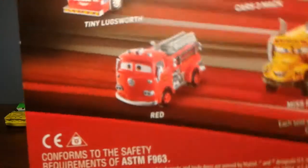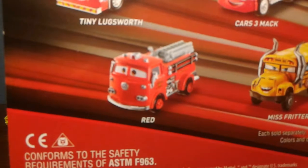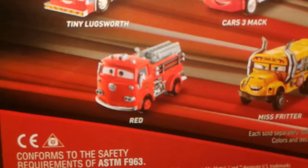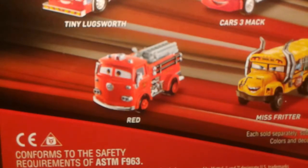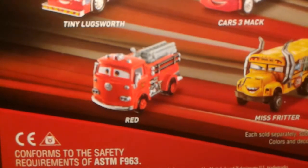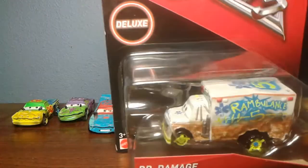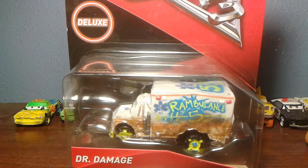On the back it says: 'Blindsided by a new generation of Piston Cup racers, Lightning McQueen finds himself suddenly pushed out of the sport he loves. To get back on top, he will need the help of a young race technician, Cruz, inspiration from the late fabulous Hudson Hornet, and guidance from a few old friends along the way.' That gives a little background story about the movie — and fair warning, this video will have some spoiler alerts.